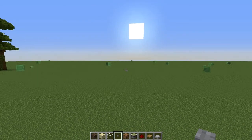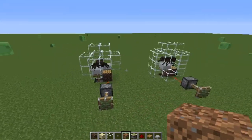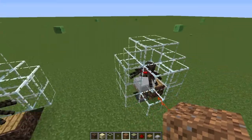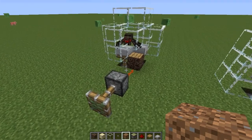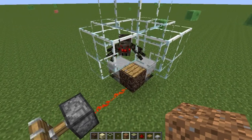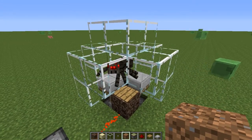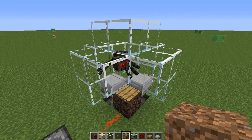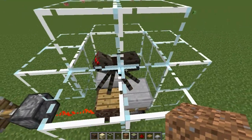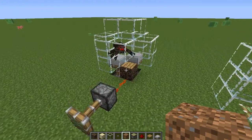Hey guys, this is Soup here, and today I'm bringing you what I believe is the first tutorial on my channel. I don't know if this is an original idea, but I know I have never seen anything like this. This is basically a redstone clock that can be used in place of the usual clock. This may be an alternative to the normal clock because sometimes with Optifine, clocks can do odd things and the game doesn't run as well as it should, or sometimes holes appear in the world while using a clock.